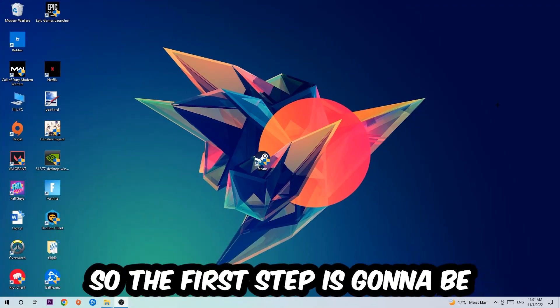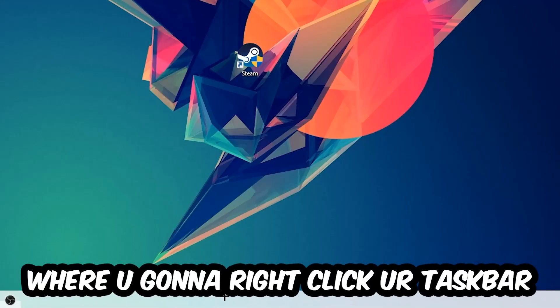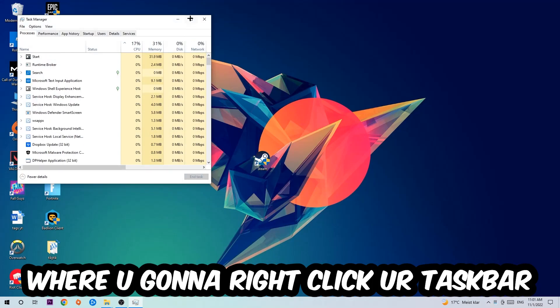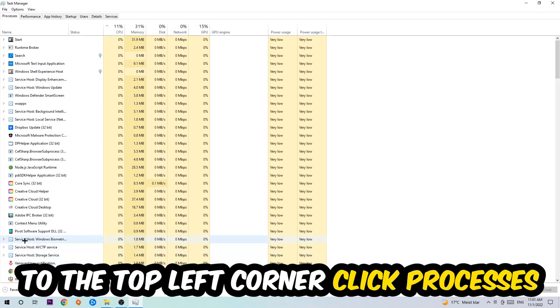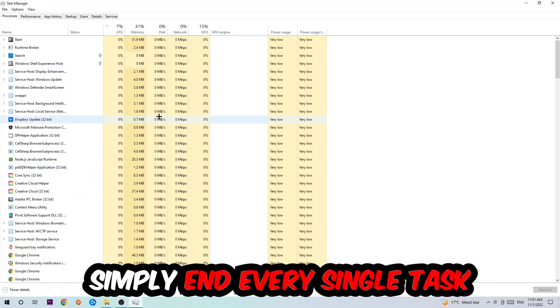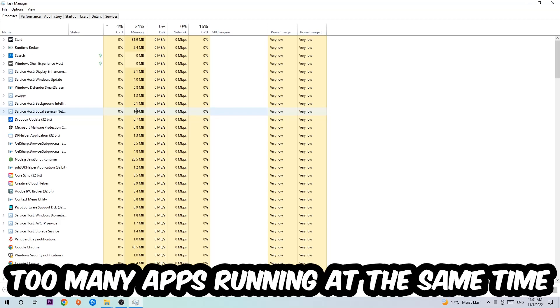The first step I recommend for everybody is to navigate to the very bottom of your screen, right-click your taskbar, and open up your Task Manager. Next, navigate to the top-left corner, click onto Processes, and once you're there, simply end every single task which is currently running that has nothing to do with Windows.